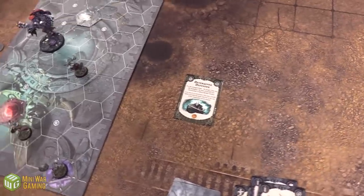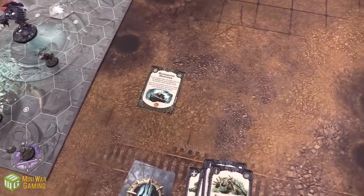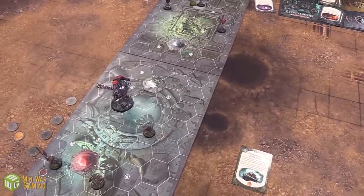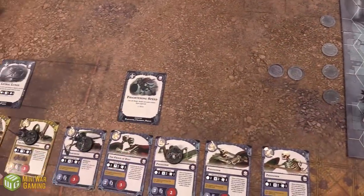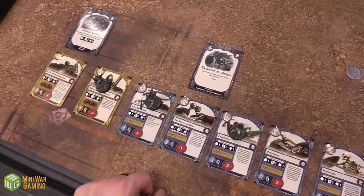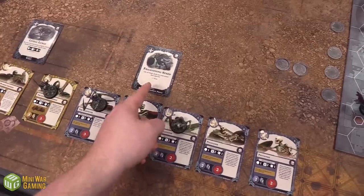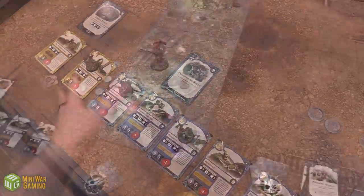I'll be scoring Determined Defender because this petitioner has been holding that objective for round one and round two — one glory to me. I'm at a second glory now. I unfortunately don't get either of my other objectives. I'll get rid of Hold Objective 2 since that was pretty far away. For power cards I'll cycle some and do one upgrade — spending my second glory on Frightening Speed on the Prince of Dust, giving him plus two move permanently. That puts him at movement five when inspired. Ready to start round three.